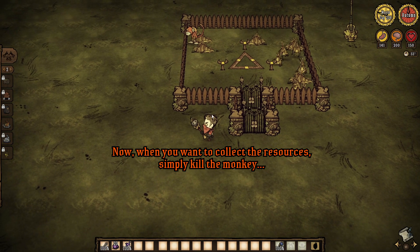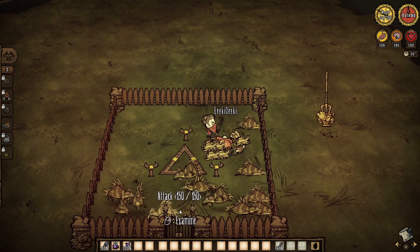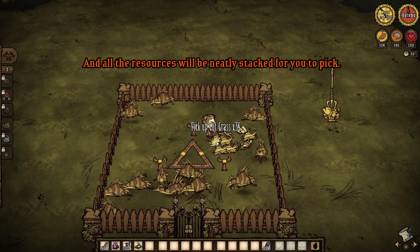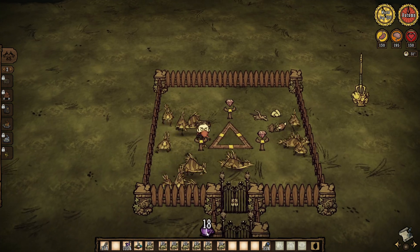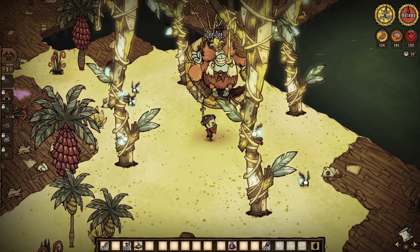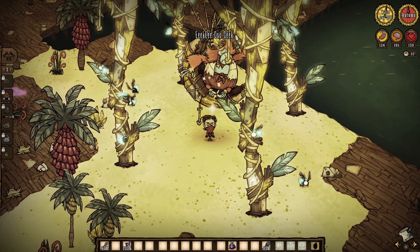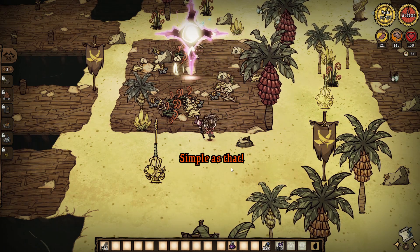When you want to collect the resources, simply kill the monkey, and all the resources will be neatly stacked for you to pick. Now just socket the gems again. Give a banana to the monkey queen to get rid of the trinket. And teleport another monkey. Simple as that.